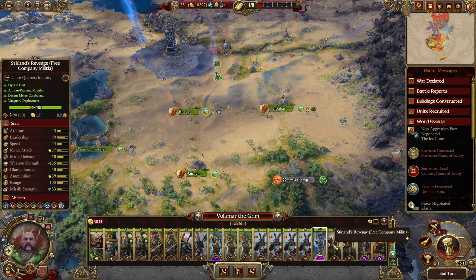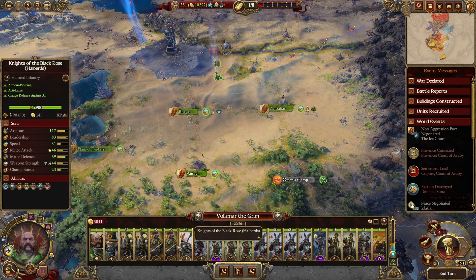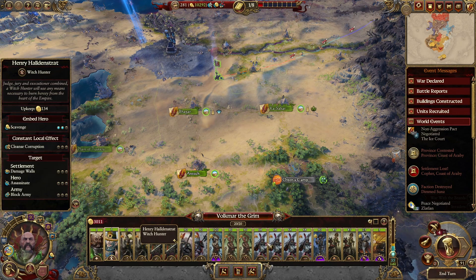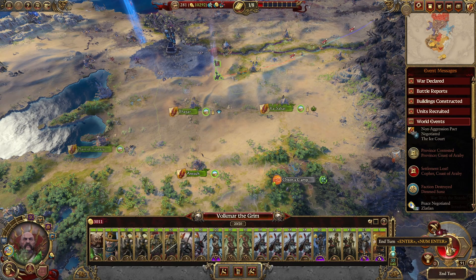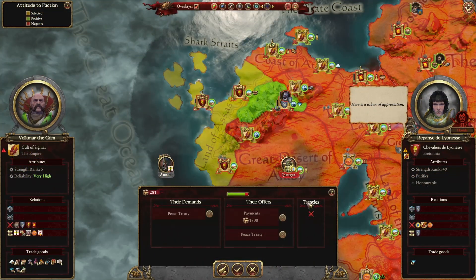We have long rifles here and the Knights of the Black Rose — fantastic unit selection. Let's end the turn and see where it brings us. Just giving 1800 for peace.